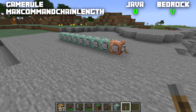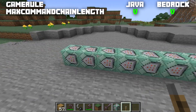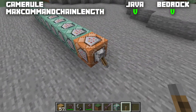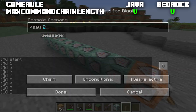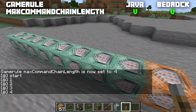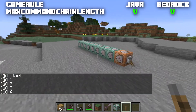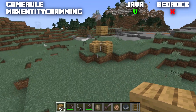Now the first game rule with an integer value: maxCommandChainLength, available for both Java and Bedrock, normally set to 65,536. This is the maximum number of chain command blocks that can be activated after one another. With eight chain command blocks, activating the first impulse block runs all eight. If we set this game rule to 4 and activate again, only the first four chain command blocks will fire.